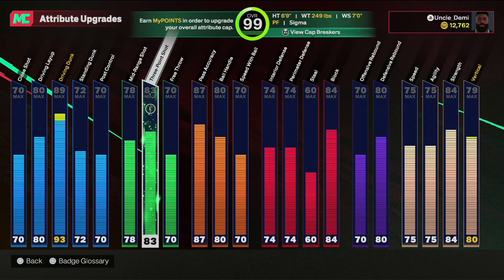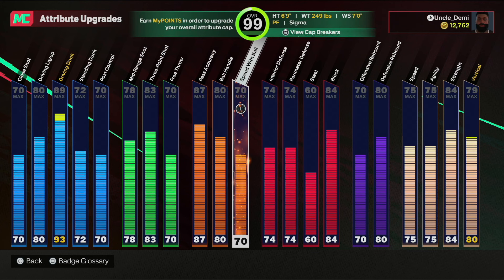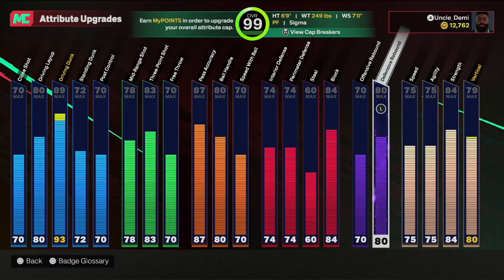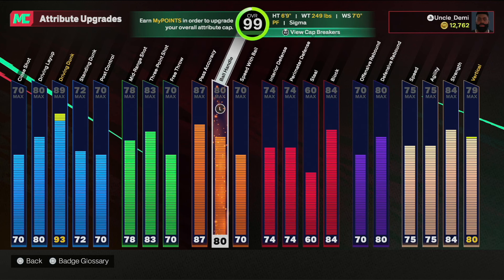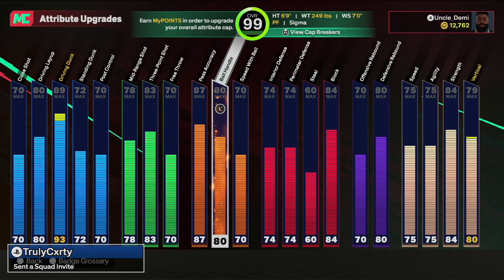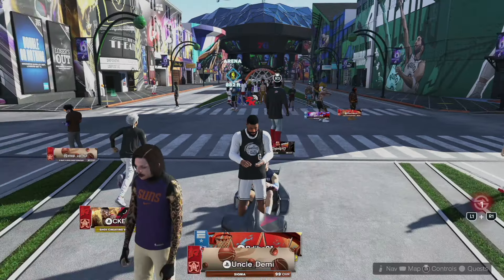I have an 83 three ball where I'm able to shoot, 87 pass accuracy — which is crazy — I'm able to literally just drop dimes all day. 80 ball handle, 70 speed with ball, I can dribble. Really good defense, high block, got silver rebound chaser. Anything and everything that you'd want, you'll be able to get. I like to use my Sigma at the center spot with the 6'9" frame and 80 rebound with silver rebound chaser. In the rec they usually put me at power forward or small forward, which is perfectly fine. You can't ask for a better build in my humble opinion.